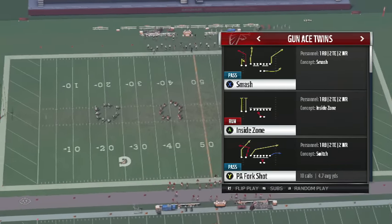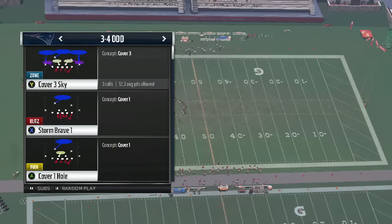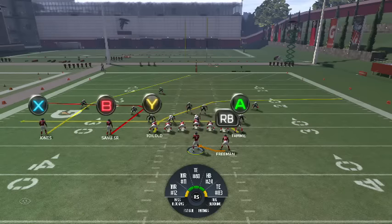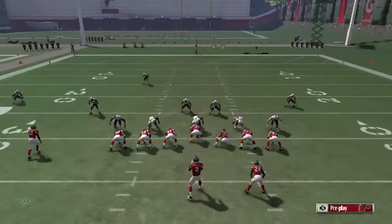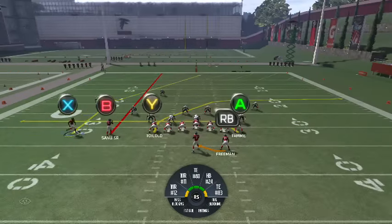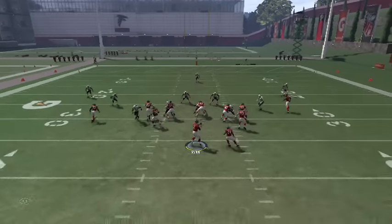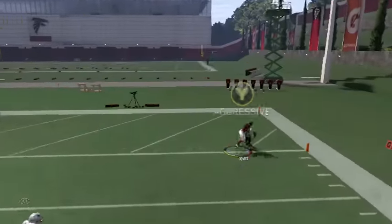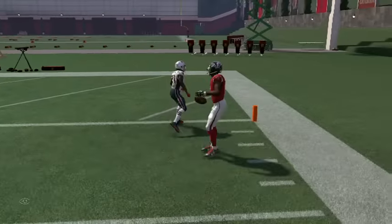I'm gonna pick the play PA Fork Shot and you want to receive an outside slot. I have Julio Jones on a drag and you want B on a streak versus man — keep B on the route he's on. The only thing you want to do for this play is motion B to the right, then pass up and hold Y, and he will get a turnaround rocket catch or spectacular catch every single time.